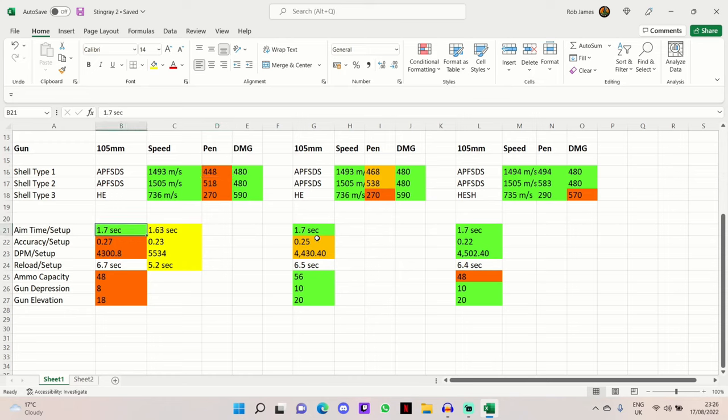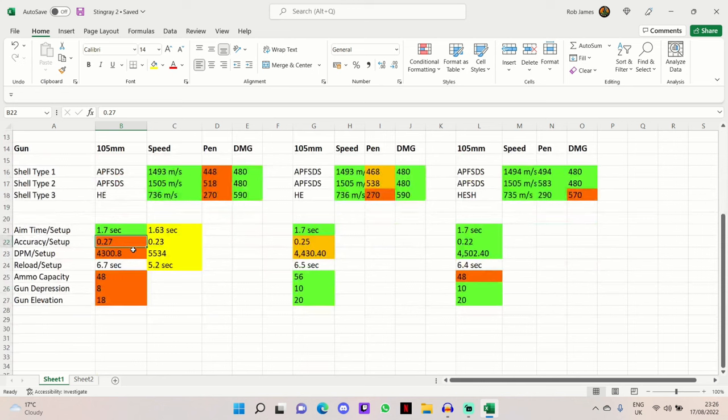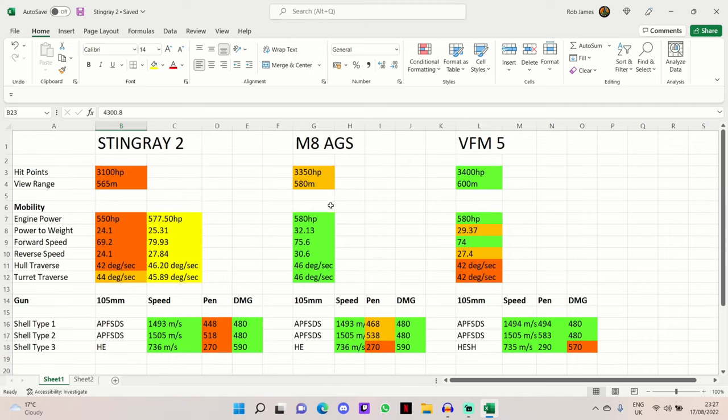Moving on to gun handling — the aim time is the same for all these tanks at a respectable 1.7 seconds, and that comes down to a good level with the right commander and equipment. The accuracy at 0.27 is the worst in this comparison, a long way behind the VFM5, but you can get it down to a very good level with commander bonuses after reaching 6.0 skills — so that's nothing to worry about.